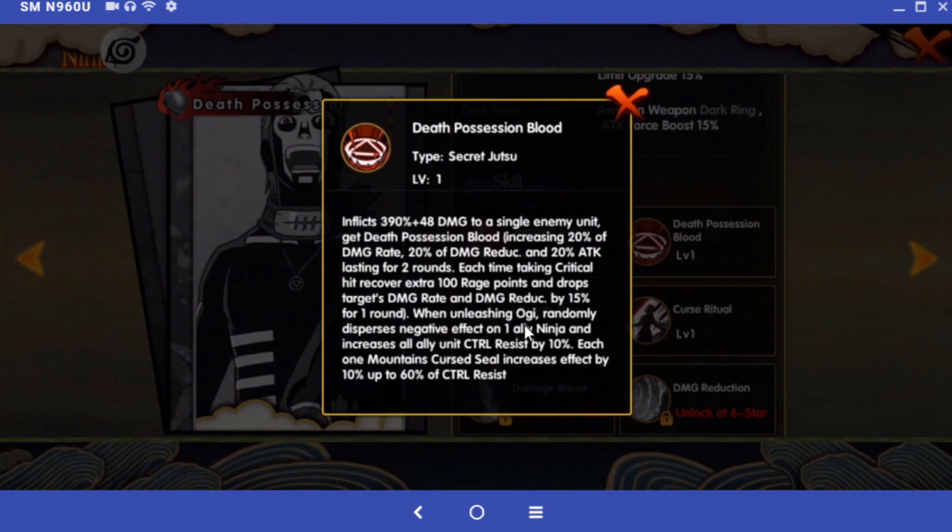When unleashing Ogi, it randomly disperses a negative effect on one ally ninja and increases all ally unit control resist by 10%. Each Mountain Curse Seal increases the effect by 10%, up to 60% control resist. The Death Possession Blood buffs - 20% damage rate, 20% damage reduction, 20% attack for two rounds - are awesome numbers. Those are all great.